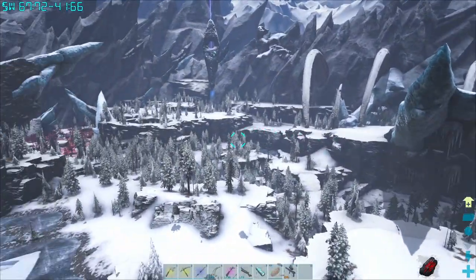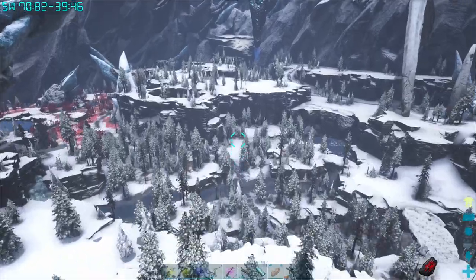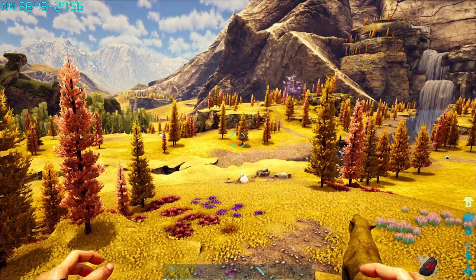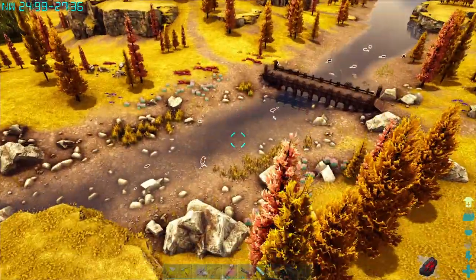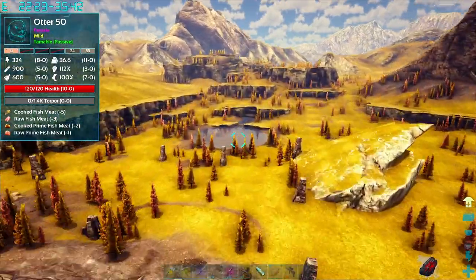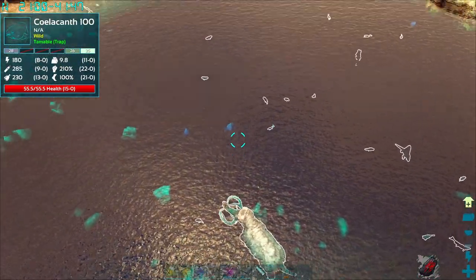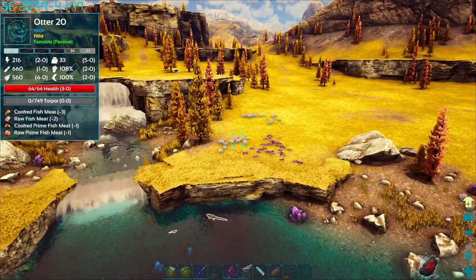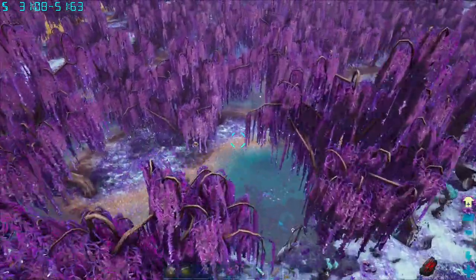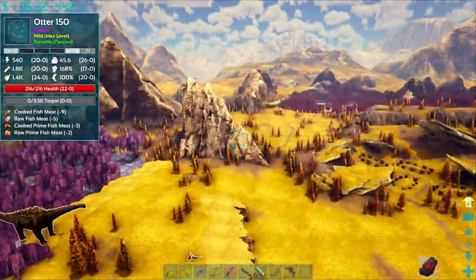Let's head over to Asgard. Alright guys, welcome to Asgard. I just did a quick search over all the bodies of water and literally it doesn't matter if it's a river — oh look, there's an otter! Look, there's another otter! Or any body of water — there's one! In any area you can find an otter. So there's really no need for GPS coordinates for Asgard — you just gotta come out and find them because they're all over the place.